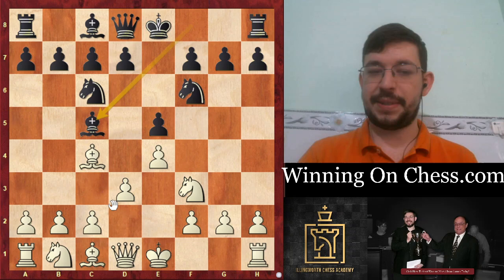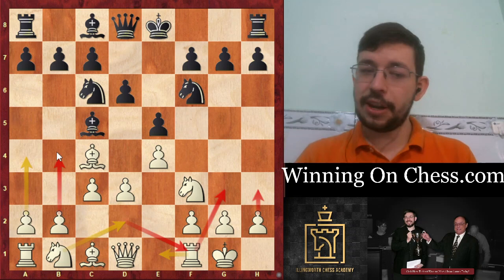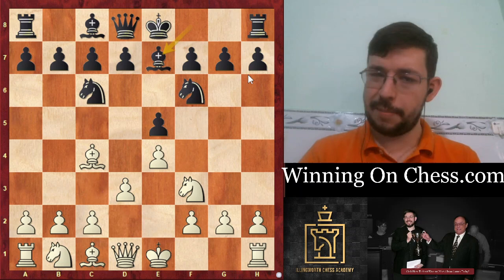For example, for those who have seen my 62nd Italian video, you'll know that for Bishop C5 it's very easy to play castles, D6, C3 and moves like Rook E1, A4, Knight BD2, H3, put a knight on G3. You're almost not really thinking and in like 98% of cases this is going to be a very good option for White to play this kind of setup.